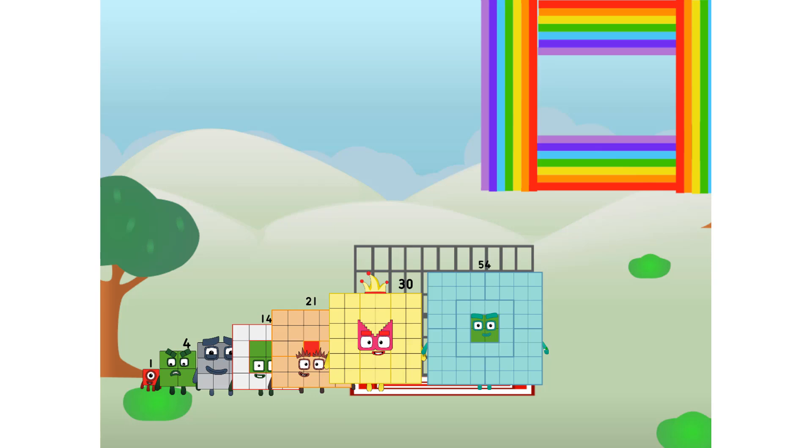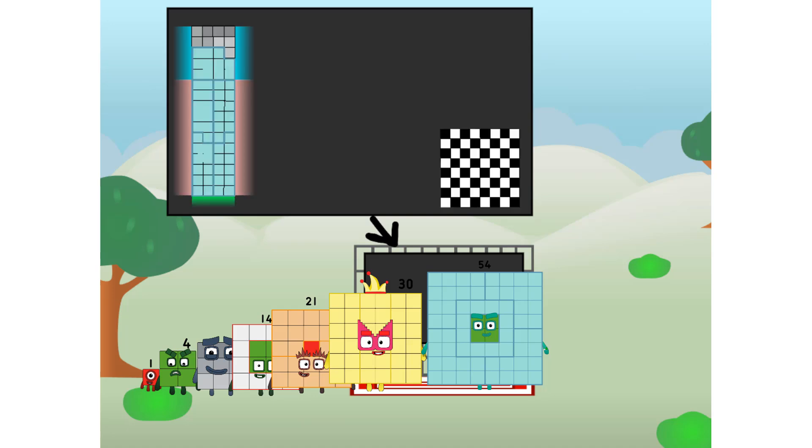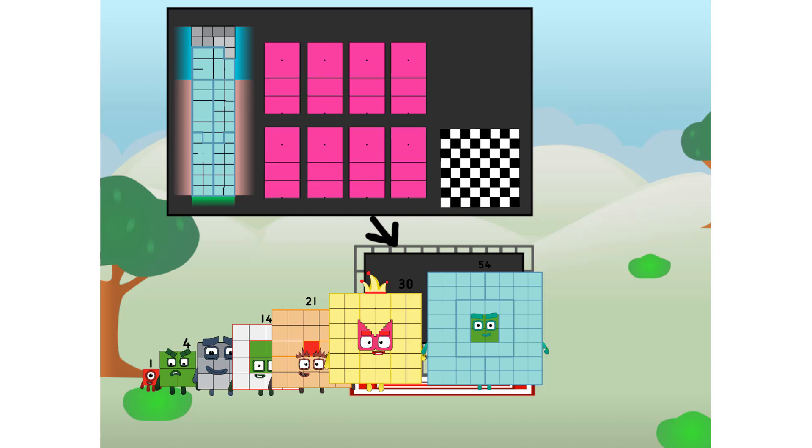There you are. Five day four, I've got so much to show you. I am Five Day Four, and I can be a strong square, a chess board, a super rectangle, eight octoblocks. Or even a super cube. But today, I want to show you a little trick I call binary boosters.